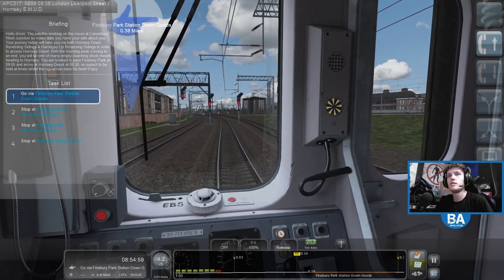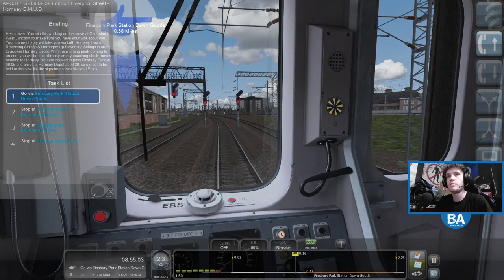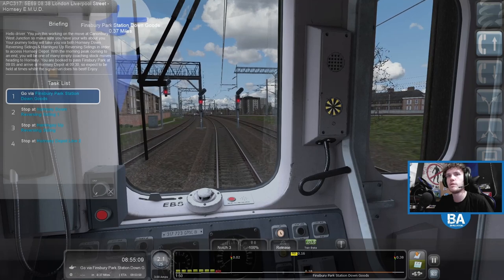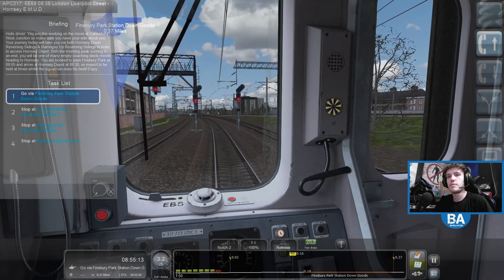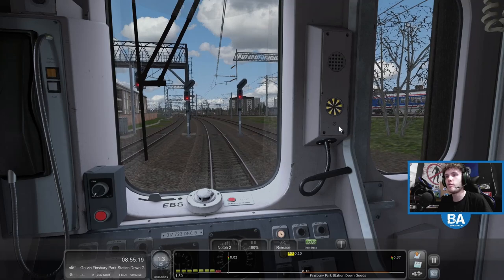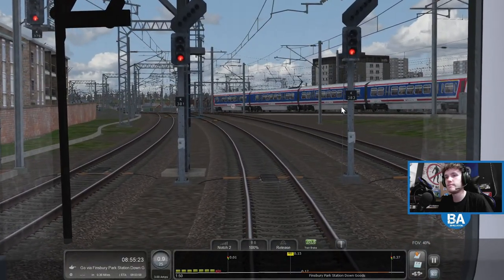What does the little blurb say? 'Can and Broom, make sure you have what's about you. We'll take you both Hornsey down reversing sidings and the Haringey up reversing sidings, or to access Hornsey Depot. Make sure you have to go to the Haringey up at 9:30.' It's going to be a lot of red lights and waiting for trains basically.